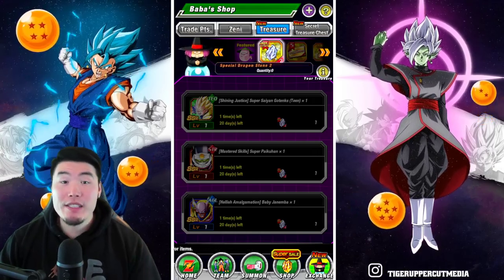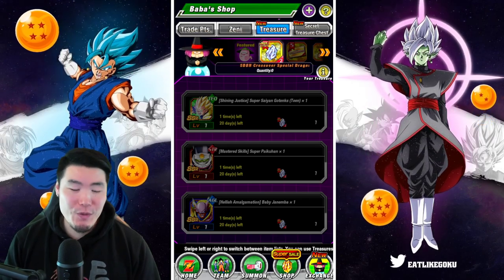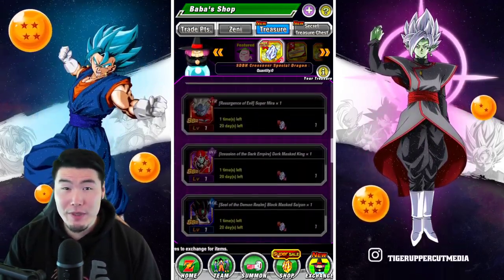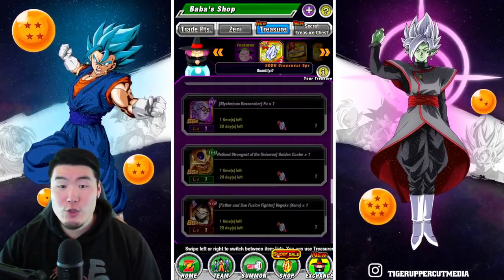Today we're going to have a quick discussion about the new special Heroes Dragonstone 2, which you can use to exchange for one of the units in the Boba Shop. Just in case you didn't know, this is not for free-to-play players, because to get the stone, you do have to purchase a Dragonstone pack.